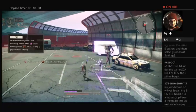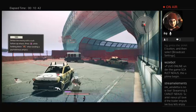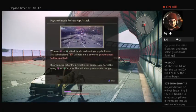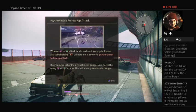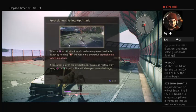This does seem to be the best way to do it, because you can do both. Follow-up attack — attack by holding wall-jetted follow-up attack. It consumes a lot of the psychotic gauge, so restore it by using... that allows you to use the combo for longer.